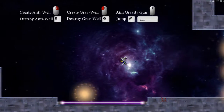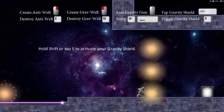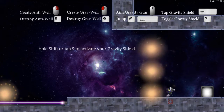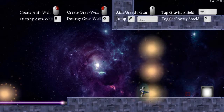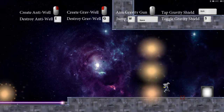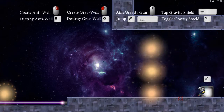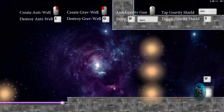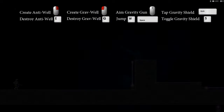E is to destroy an anti-well. S is to turn that up — S is toggle, Shift is hold it down. I wonder if there's a limit on how long I can use that.